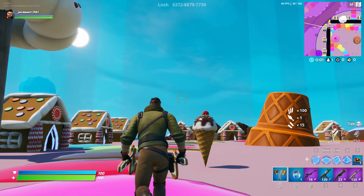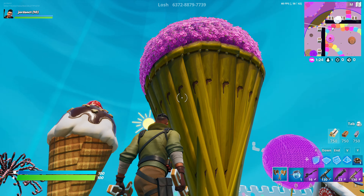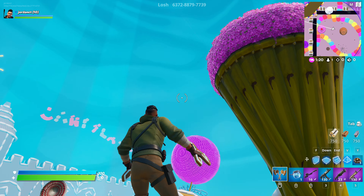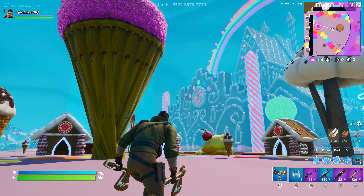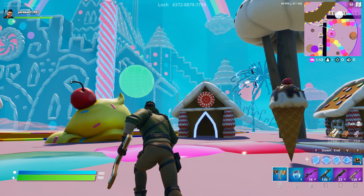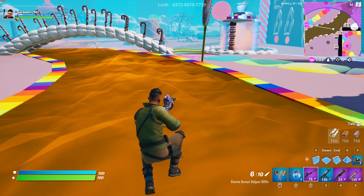Today we have Losh's Candy Land Zone Wars. We got ice cream cones that we can actually consume, a sundae with a cherry on top, a huge candy castle with a huge rainbow, all these gingerbread houses, and a chocolate river.